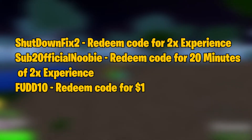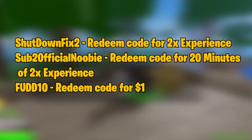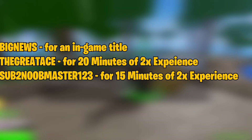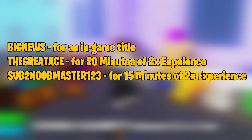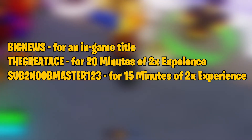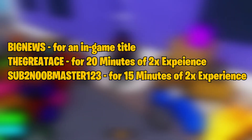Here are some examples. "Shutdown Fix 2" — redeem code for 2x experience. "Sub 2 Official Newbie" — redeem code for 20 minutes of 2x experience. "FUD 10" — redeem code for $1. "Big News" — redeem code for an in-game title. "The Great Ace" — redeem code for 20 minutes of 2x experience. "Sub 2 New Master 123" — redeem code for 15 minutes of 2x experience.